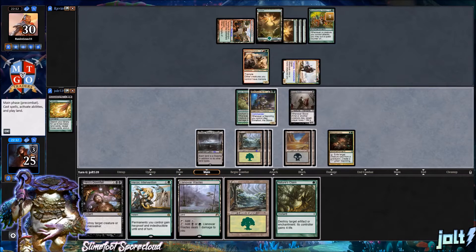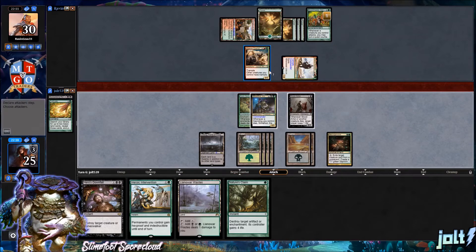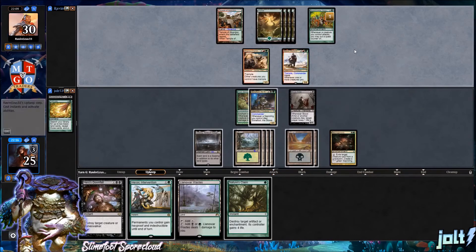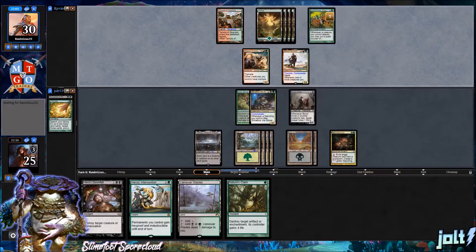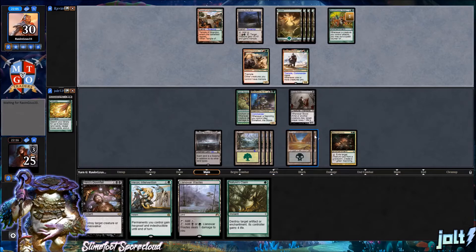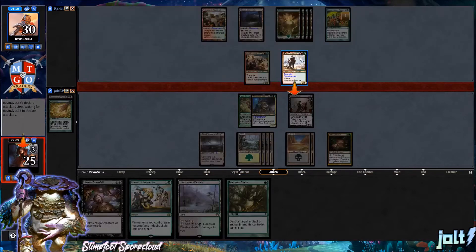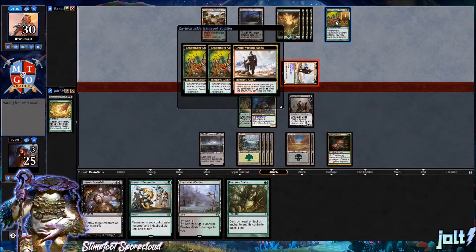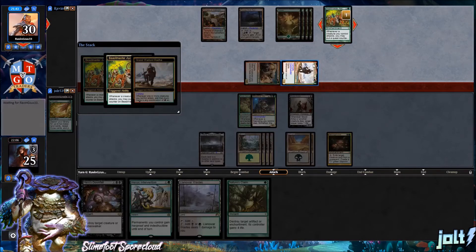We draw into Nature's Claim, which is really good for that Beast Master Ascension our opponent has. We're looking at seven mana, so we can get at least one activation and still leave up Hero's Downfall. Let's pass turn — if our opponent swings in, we can create a sapling token and get at least two triggers off between Slime Foot and Blood Artist. Our opponent gets down Kessig Wolf Run, so we have to watch out for that big mana.